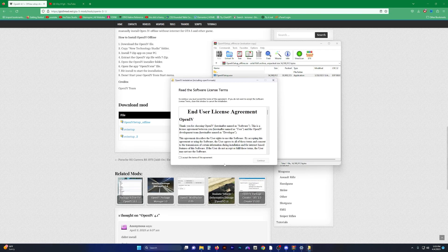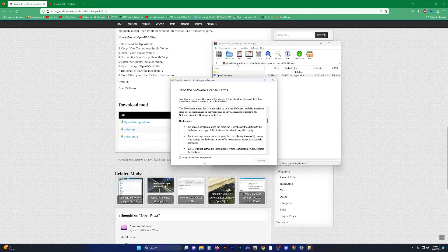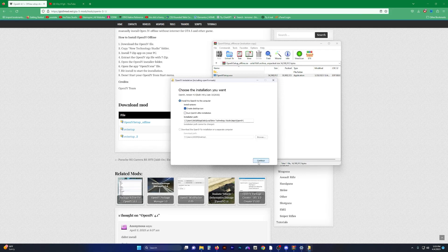CodeWalker RPF Explorer is cool and great, but I don't know if they actually have a means to actually install OIV files.